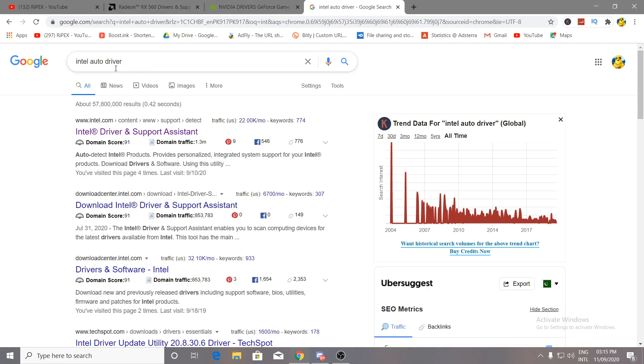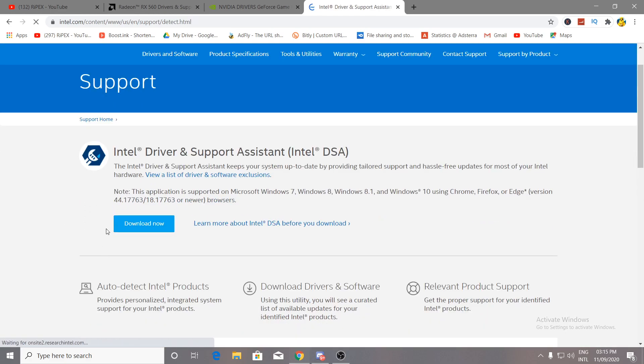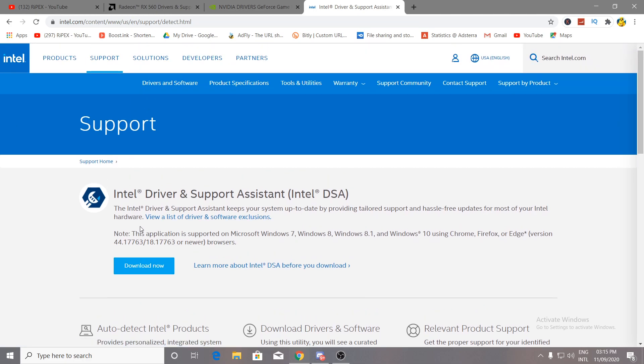For Intel, go to Google and search 'Intel Auto Drivers.' Click on the Intel Driver and Support Assistant site — the first result. Click the Download button and it will automatically detect and download all the necessary drivers for your Intel GPU. After doing all of these steps and updating your drivers, move on to the next step.